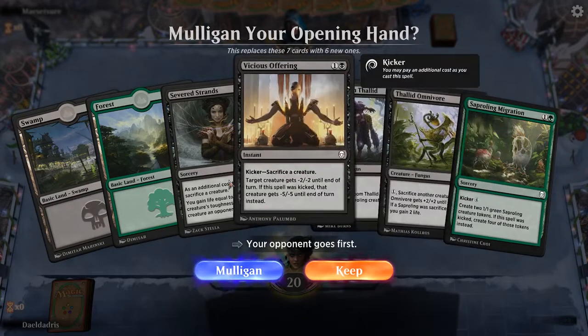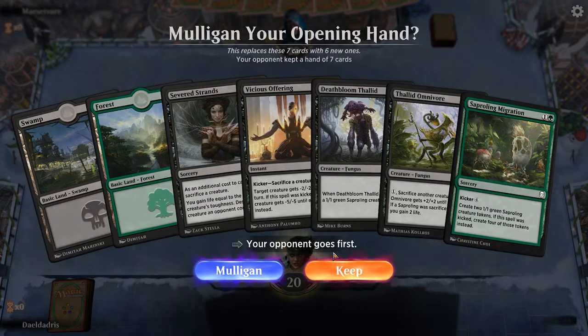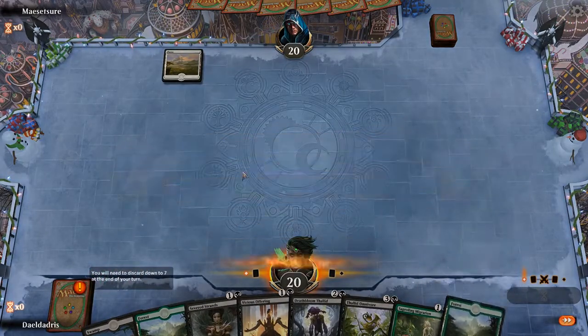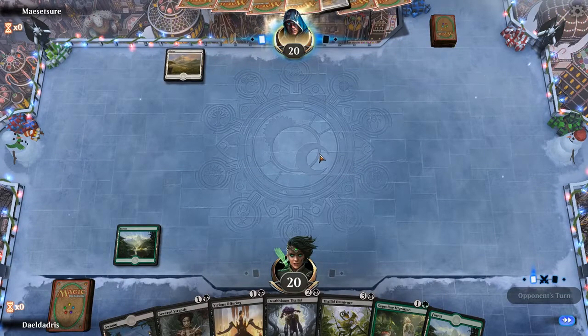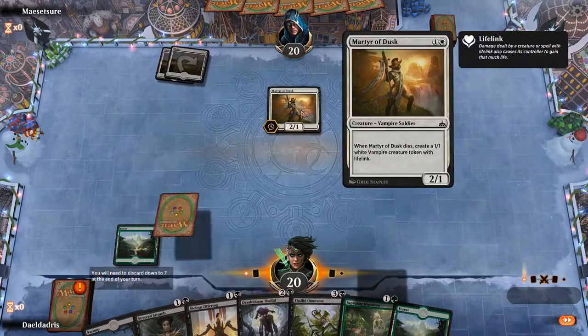I really like this hand, but it worries me that we only have 2 lands in hand. Fortunately we are on the draw, so we might as well just keep it. Worst case scenario we get 2 Saprolings on turn 2. This looks much better now.